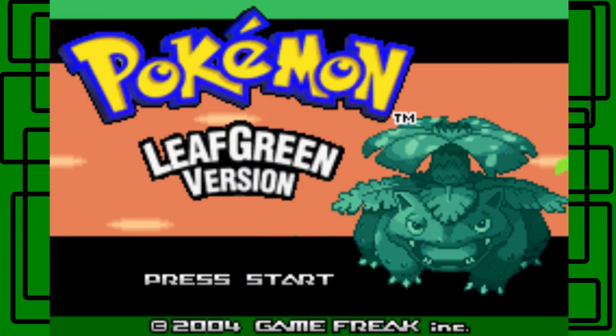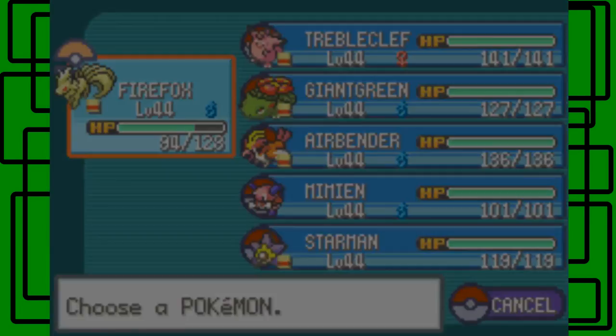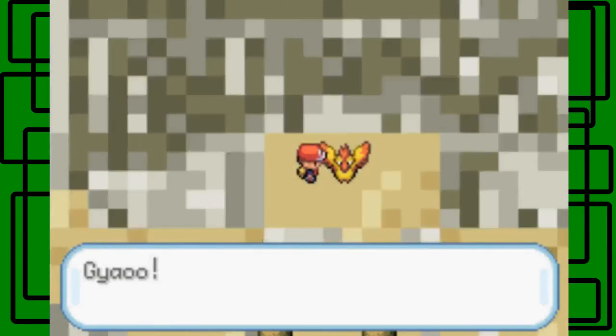Yeah, there we go — it's done. I'm gonna do a soft reset and try again, take three — A, B, Start, and Select. Okay, so yeah we have to try this again. I do have Flareon in front, right? Okay, yeah, cool. Alright, this is take three.